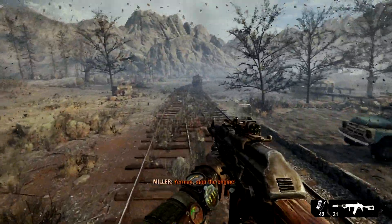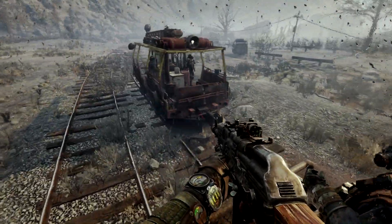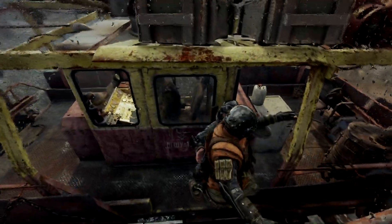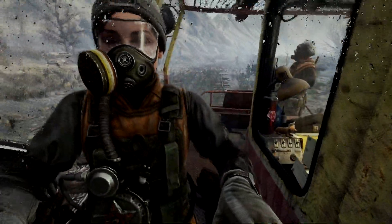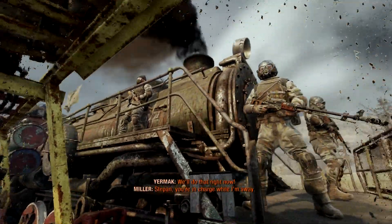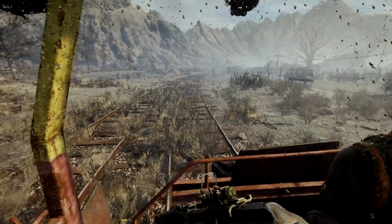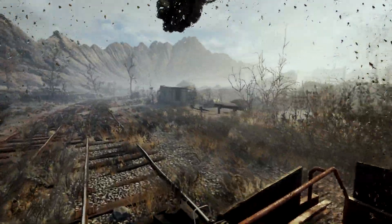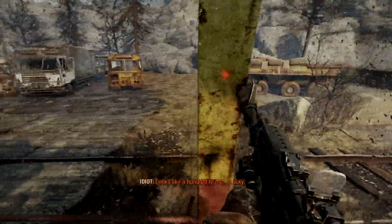I think we might just be here to go into the bunker. I don't have a lot of filter time — I've got two and a half minutes. Take the Aurora back to the safe zone and sit tight there. You're in charge while I'm away. I'm trying to remember what the American equivalent is, but the name is not coming to me — it starts with an R. A bunker built under a mountain to minimize nuclear damage. Nobody came from Moscow until now.